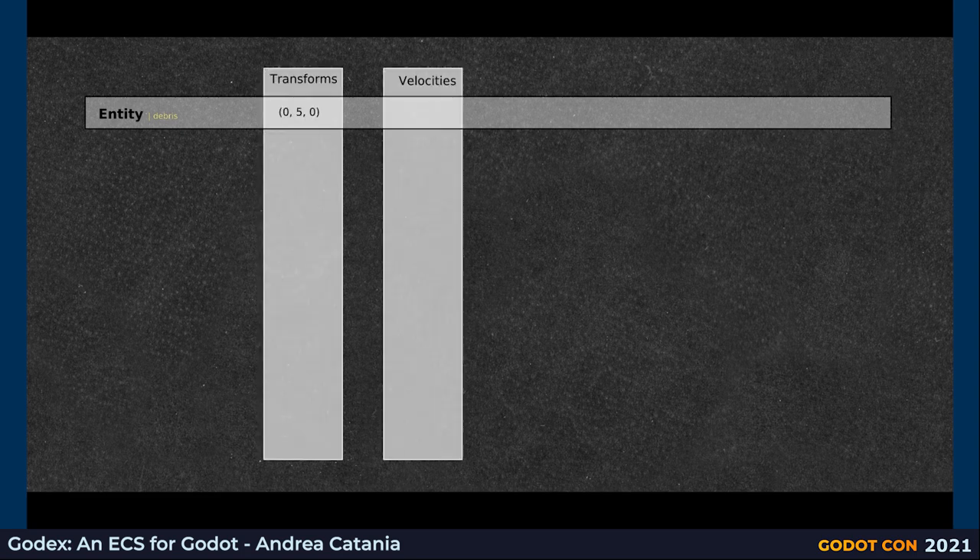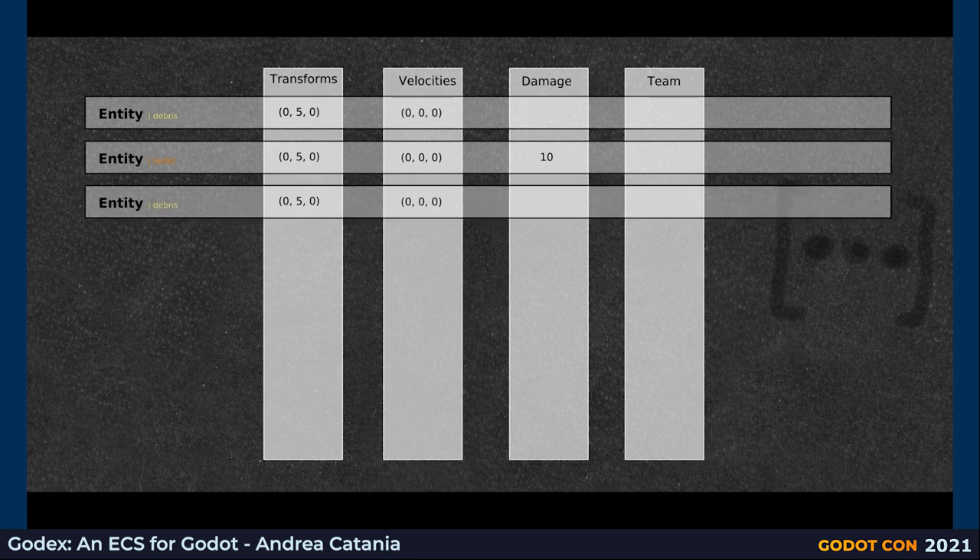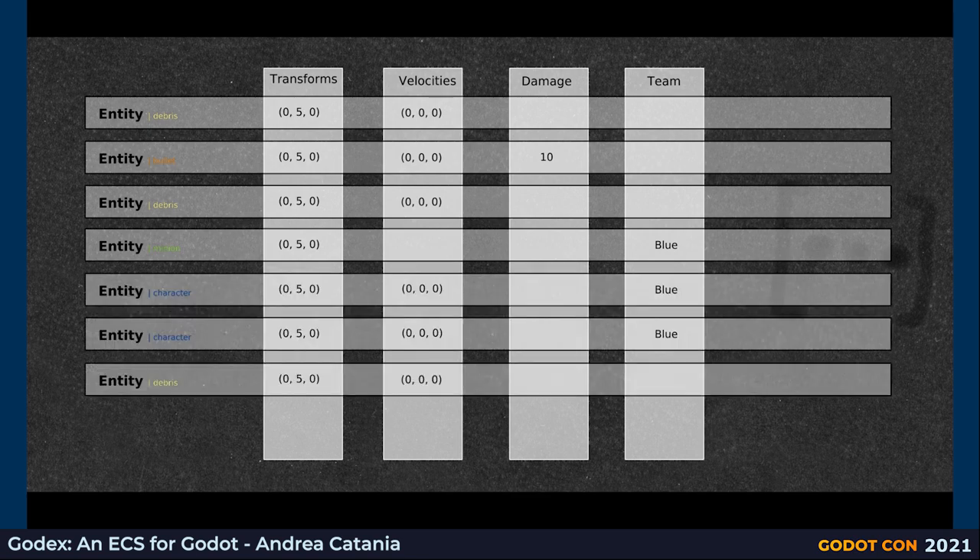With ECS, the data is grouped by type in separate storages. An entity is just a bare element without predefined behavior. The associated data, called components, are processed regardless of the meaning you give to the entity. So you can have a debris with both transform and velocity components, but also a bullet or even a character with such components. To process this data, we define a system where we specify the components we want to fetch. For example, the movement system needs to modify the transform and velocity components — the entities that have both are fetched and so moved. The system code runs directly on all the components regardless of the entity's final meaning. So with the same code, we are moving three different things: the debris, the bullet, and the character.